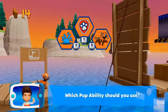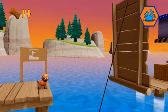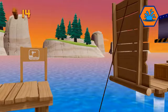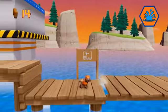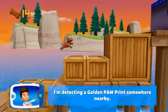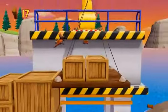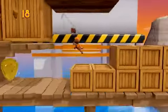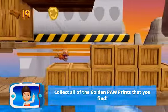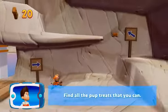Which Pup-Ability should you use? Perfect! I'm detecting a golden pawprint somewhere nearby! A golden pawprint — you got it! Collect all of the golden pawprints that you find! Find all the pup treats that you can!